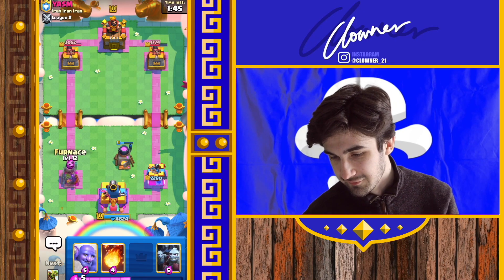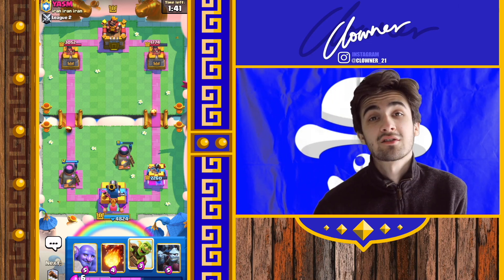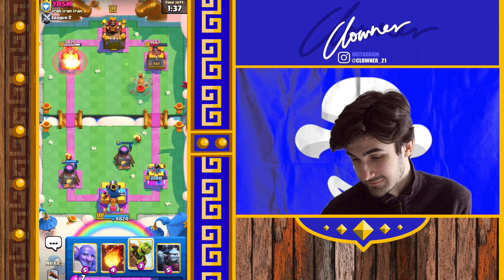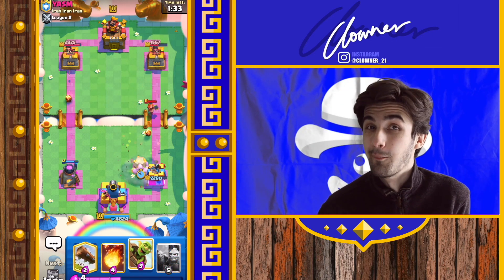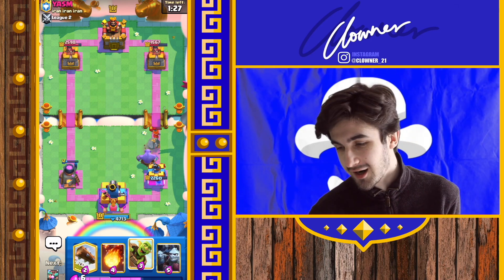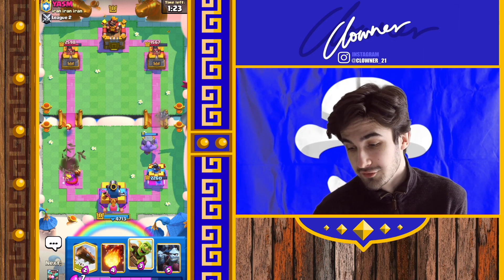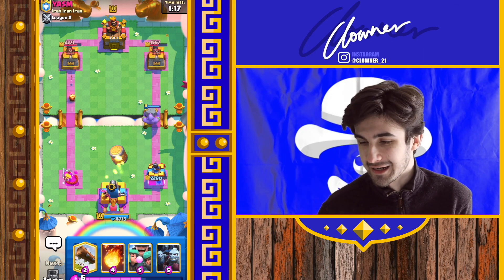Alright, I'm going to get furnace up on the left. Begin chipping away at that tower because I do need to get both - at least. There's the bowler for that. Coming down. Bye-bye. The bowler is such a chad. If there was a card that was the most chad-like, the most chad-worthy would be bowler, I think. Or golden knight, but bowler is probably more chaddy.